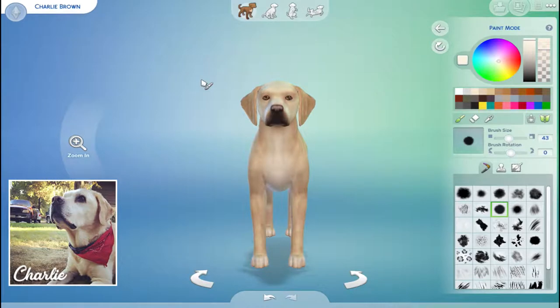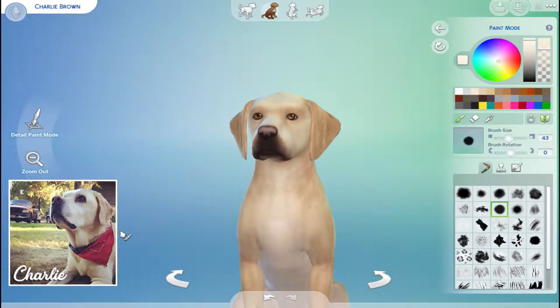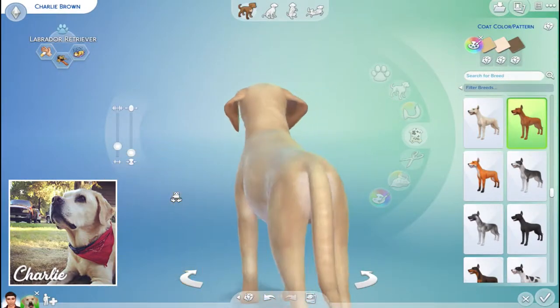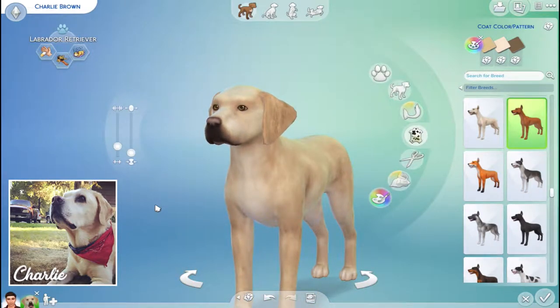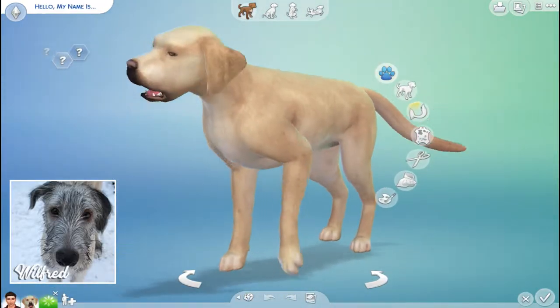I think I fixed up Charlie. I added some white around his paws because they get a little lighter, lightened up his face, and lightened around his muzzle just a tiny bit. I think this still looks really weird but if you look at the picture his muzzle is really really dark so we're rolling with it. I'm not gonna put a collar on him because we've never been super strict with him wearing one especially in his old age. Now we're moving on to Wilfred.